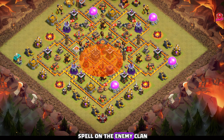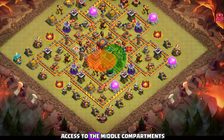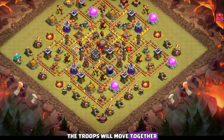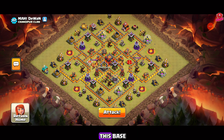We'll use a poison spell on the enemy clan castle troops and place the jump spell in the core to give our troops access to the middle compartments. The freeze spell should be used on the opponent's heroes and heavy defenses — the troops will move together and clear the base within moments. Now let me show you how I tripled this base.